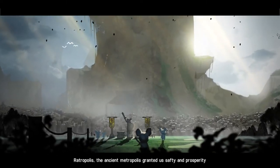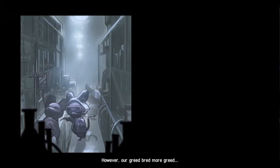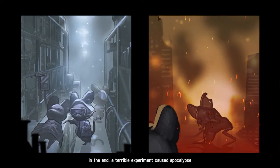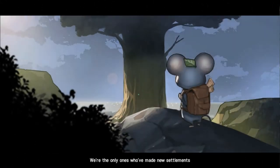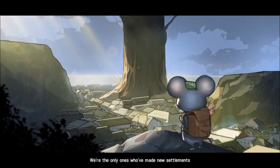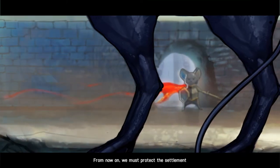Ratropolis, the ancient metropolis, granted us safety and prosperity. However, our greed bred more greed, and in the end, a terrible experiment caused the problems. Ratkind, once so great, were scattered into the wilderness. We're the only ones who made new settlements. From now on, we must protect the settlement.